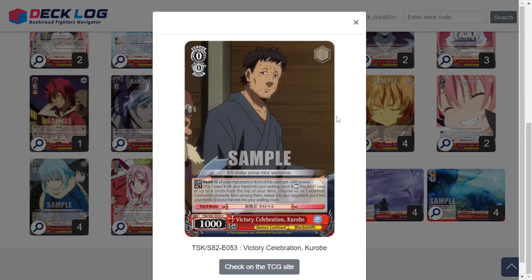Three copies of Victory Celebration Kurobe — a 0/0/1k. It's a 500 assist in front, and it has an act ability: look at up to 4 cards from the top of your deck, choose up to one Demon Continent character amongst them, reveal it and put it into your hand, put the rest into your waiting room — the cost being to rest this card and discard an event from hand. So if you have excessive Drago Buster events in hand, it's neat to pitch one and dig. You're typically not going to fire off more than one or two Drago Busters at level 3 anyway. Just a neat thing to mill 4 and get to the cards you need.